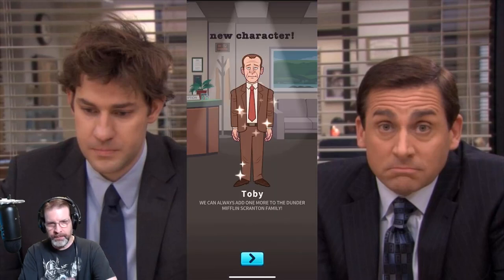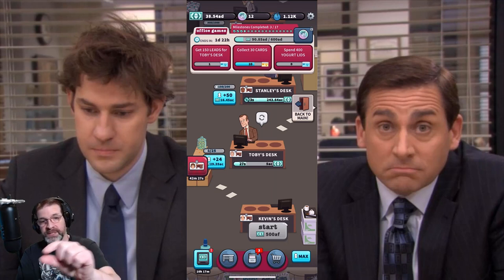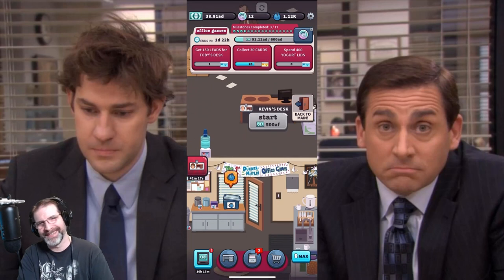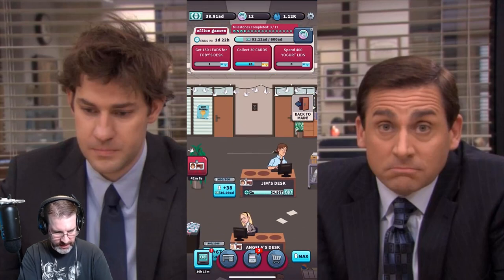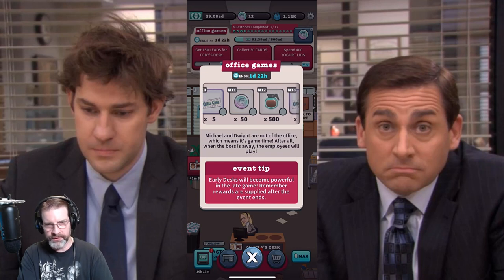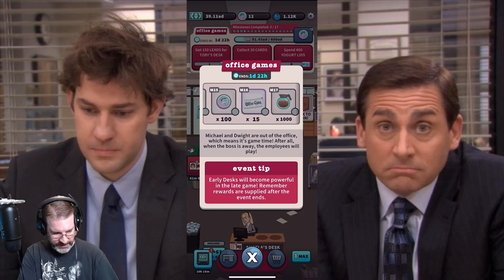Got that — I don't have him automated yet, so I need to manually collect the money. As I collect these objectives, the milestones — completed 3 of 17 up there — you'll start ticking those off. I need 500 AF to start that desk, and I can watch an ad to get 30 yogurt lids. The rewards we're going to get — if you're able to max them out — include some decor, quite a few Scott Coins, and quite a bit of coffee, which is great because coffee is your energy in this game.